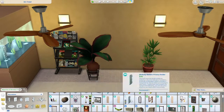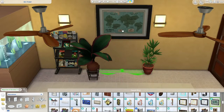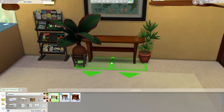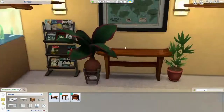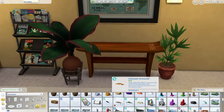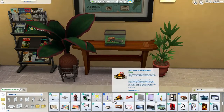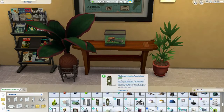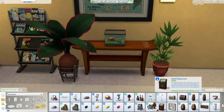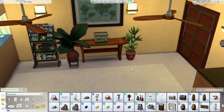I decided a fish tank would kind of get the same idea across - that there are living creatures within this space, but we have fish instead of a parrot. I try to get the recreations as close as possible while still putting my own flair on it. And because this is a rental lot, I did want to make sure that I included bedroom and bathroom spaces as well, and a bunch of different activities for Sims to do.